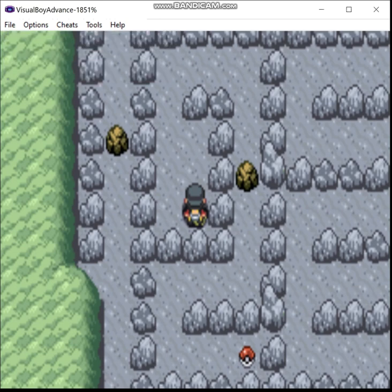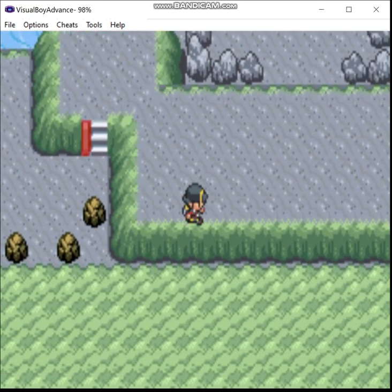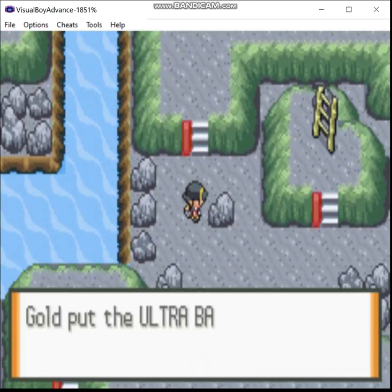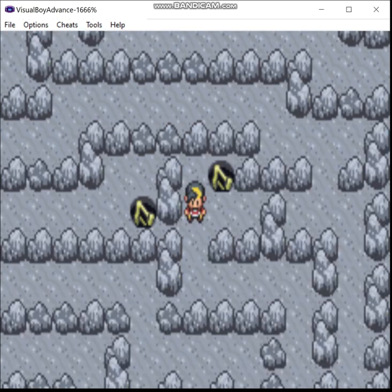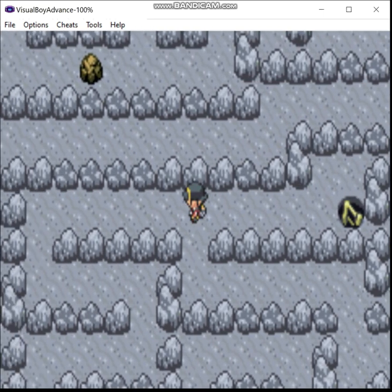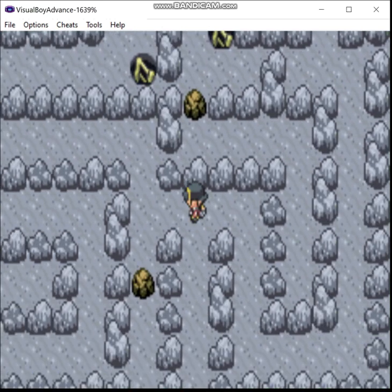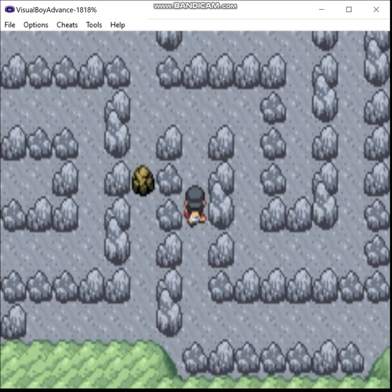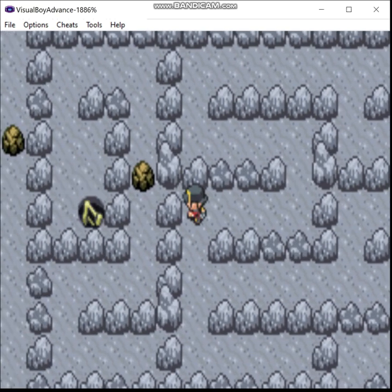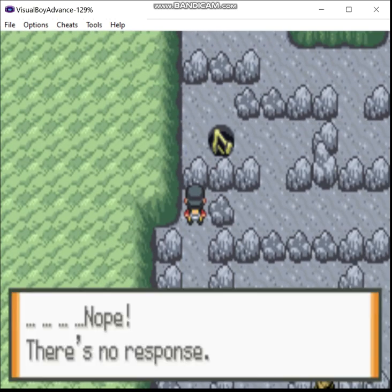Let me come back down here. Went to go over here first. Hey, items over here? Yeah, there are. Now we'll go back up here. Max Ether. And now there's a couple ways we can go. No, we're not going to go up there yet. Want to get all the items in here as well. Anything over here? Nope. Go away. Nothing over here.